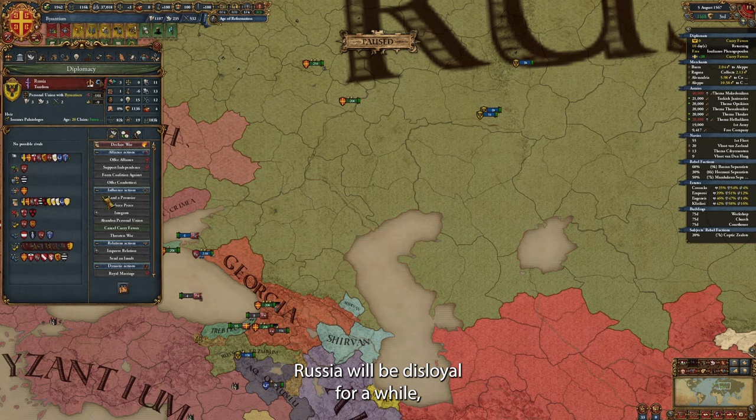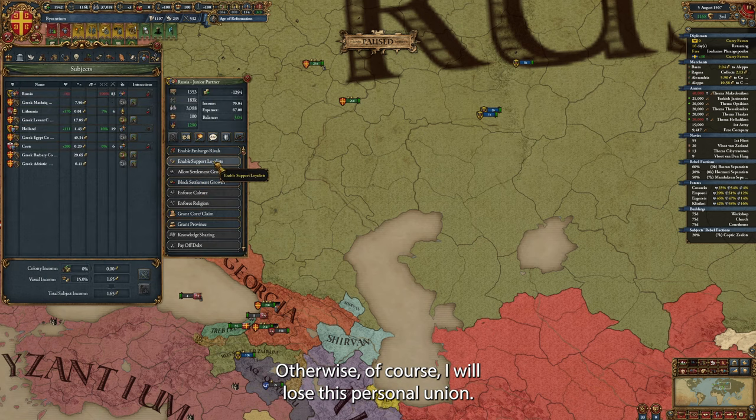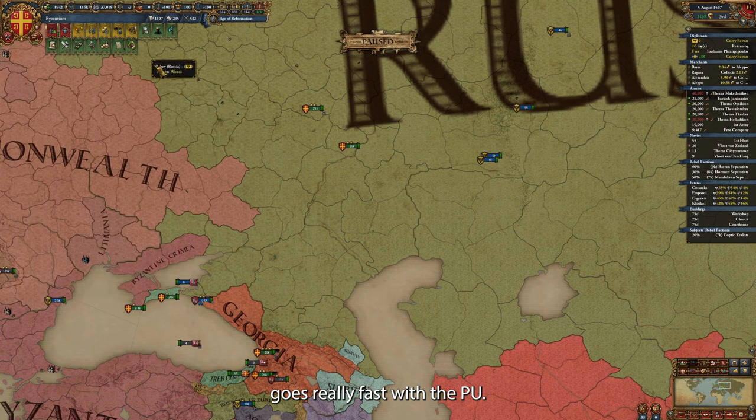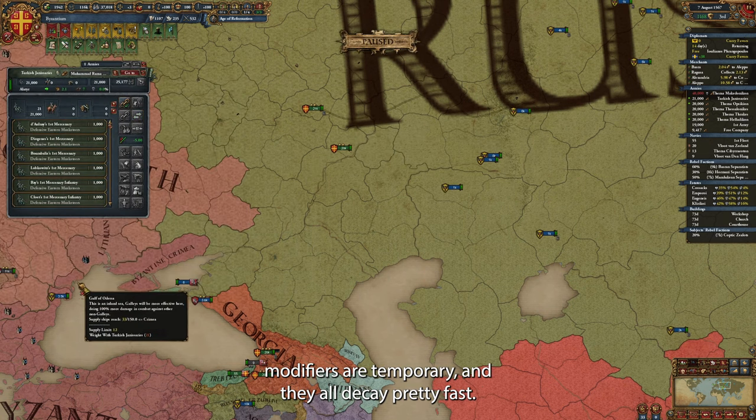The two greatest Orthodox nations of this world, united by the ancient dynasty of Byzantium — our total development right now is more than 3000, and we're really on track for the world conquest. Russia will be disloyal for a while and will really hate me. My priority is to bring their relations above zero before my ruler dies, otherwise I will lose this personal union. Usually this relationship improvement goes really fast with a PU — a lot of the negative relationship modifiers are temporary and decay pretty fast.